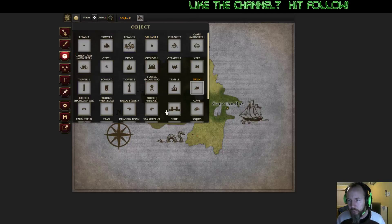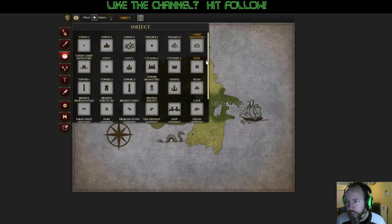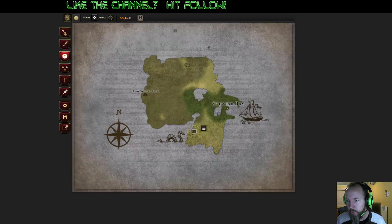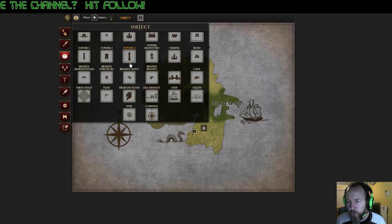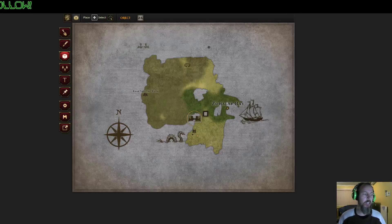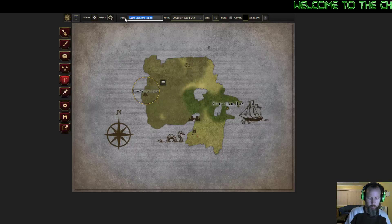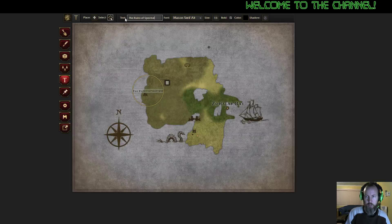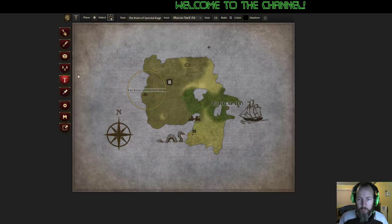So we've placed a couple of towns. I'm going to throw a couple of other things in here - let's put a monster camp up in the north. Let's put a keep down here right next to this other little town. That's a huge ass bridge - I like that. There's going to be this huge city that spans that bay. Ruins of Spectral Rage - I can do that, I will change that. So we no longer have Rage Spectre Ruins, we have the Ruins of Spectral Rage. That sounds like an adventure waiting to happen.